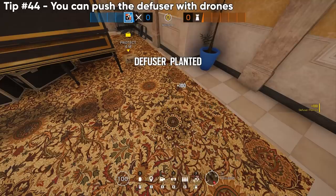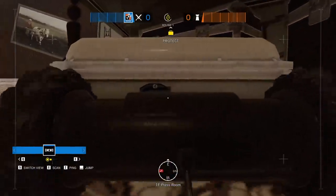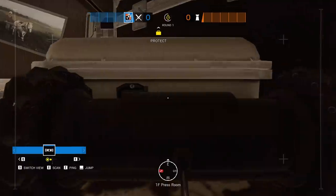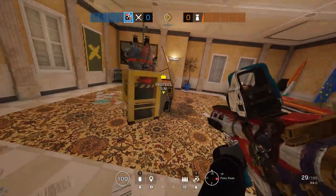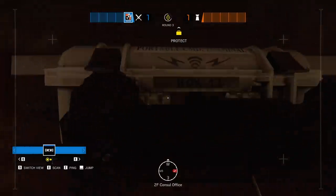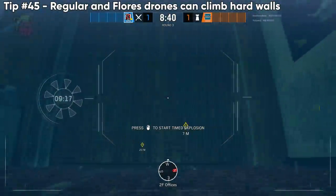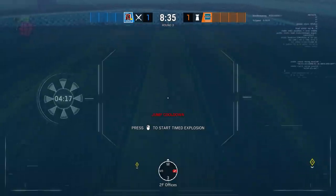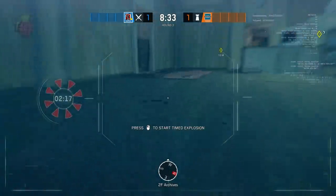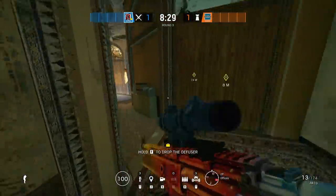This one will probably get patched soon, but from certain angles we can still push the diffuser underneath objects after planting with drones. Also, did you know that regular and Flores drones can actually vault up reinforced walls? Just make sure you're jumping from the side where the spikes stick through, and you can parkour drones over areas from really unexpected directions.